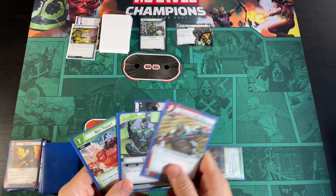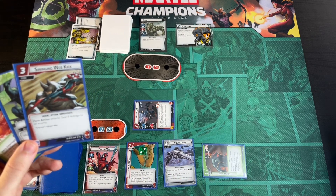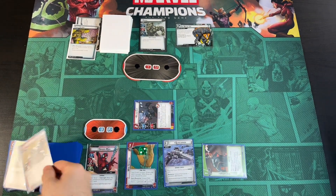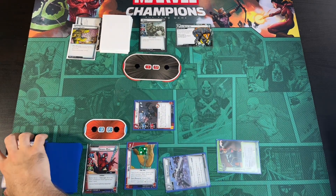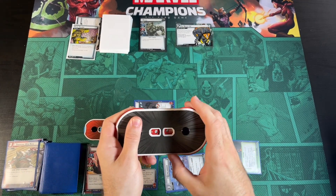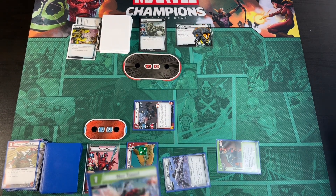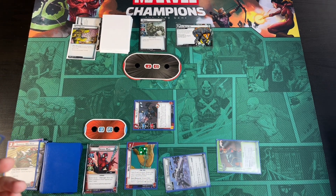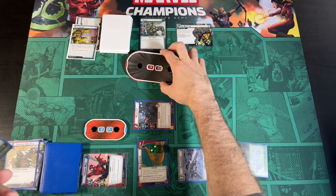We have a Not Today, Genius, and a Swinging Web Kick. We play our Swinging Web Kick using the Genius and the Coin Carrier, dealing eight damage to Rhino. He goes down to three. We can either thwart or attack for two — we'll attack for two, bringing Rhino down to one.